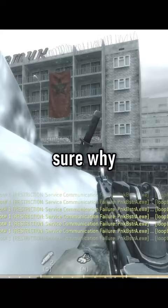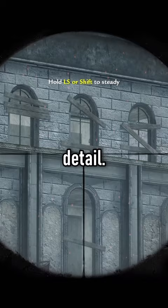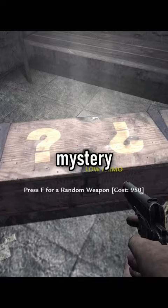Coming in at number three, on the map Block, there's a rock that you can find that has a knife stabbed into it. Now for the bonus detail, during the Vendetta mission in Call of Duty: World at War, you can hear that this door and the mystery box have the exact same sound.